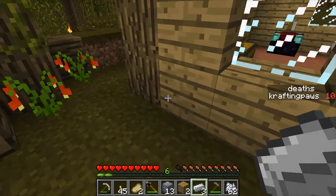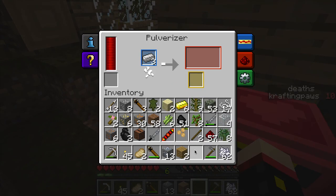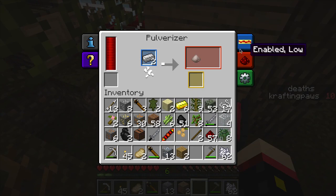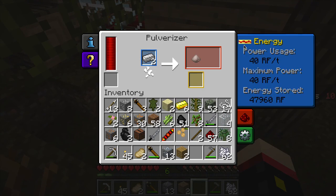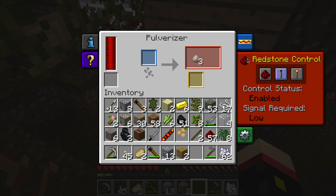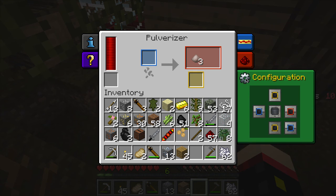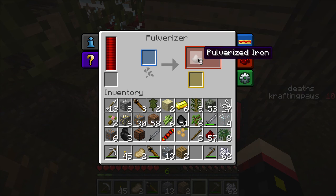Let's see if we can pulverize this. We can. It says 40 RF per tick. Enable low redstone — I don't know what that is. We got three pulverized iron out of four.